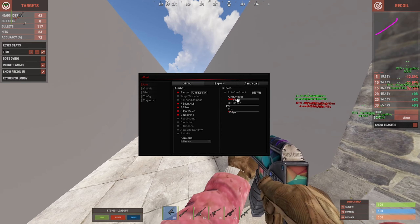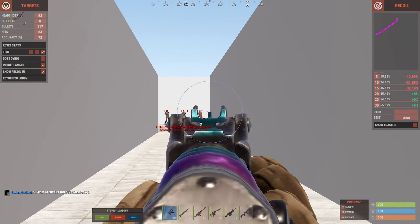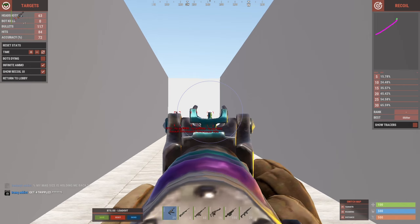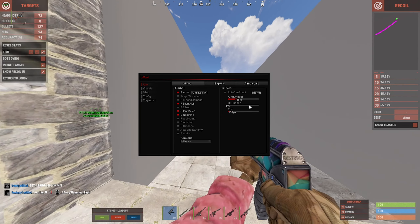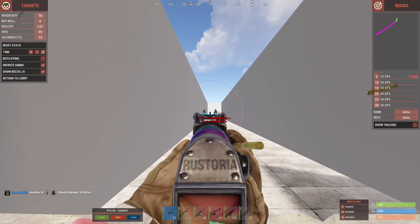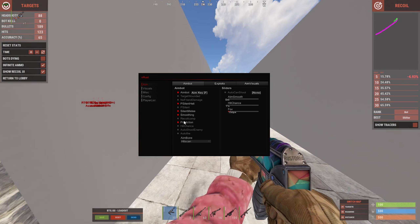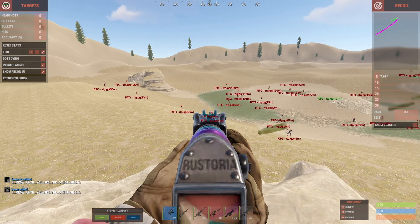Aim smoothing controls how fast your crosshair pulls to the player when using the normal aimbot. With higher smoothing it pulls slower, and with smoothing at zero it snaps instantly. Then you have prediction, which is pretty self-explanatory — it predicts where the enemy is going, as you can see it goes a little bit ahead of them.